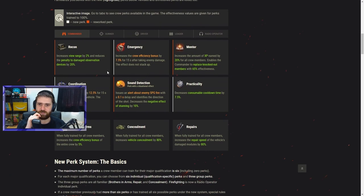Those are the commander skills. Nothing seems game-breaking except possibly Emergency — we need to see how it stacks in terms of timing. If it resets every time you take damage, then 7.5% crew efficiency is potentially a bit too powerful. We'll need more information about that one.